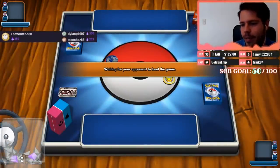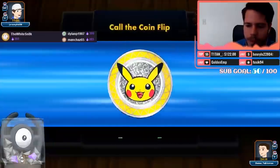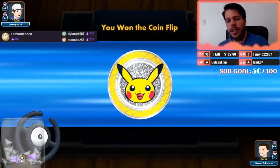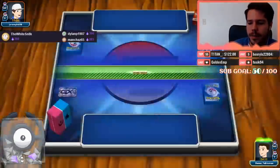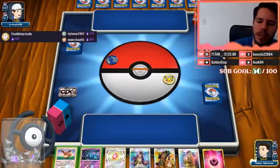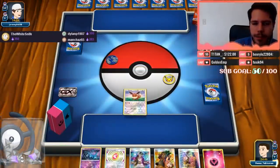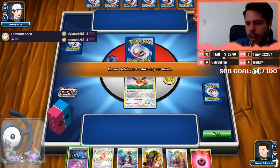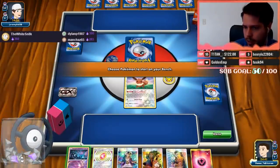They have Marshadow apparently — not sure what the opponent was even doing. First off, misplaying the Nest Ball, right? Now we're up against Jeremy, and I feel like Jeremy is definitely going to have something against us, though maybe he's not watching.